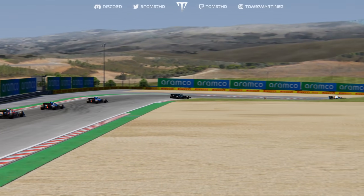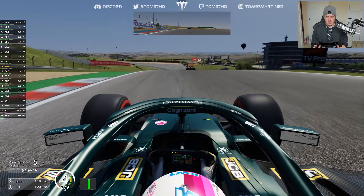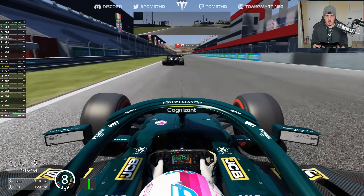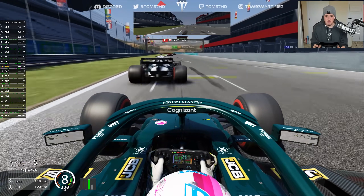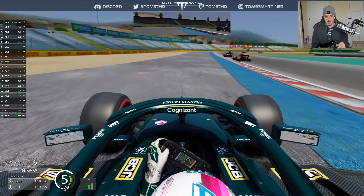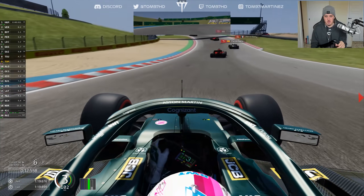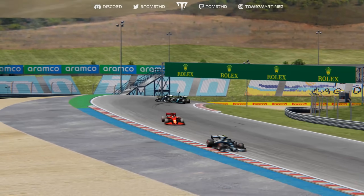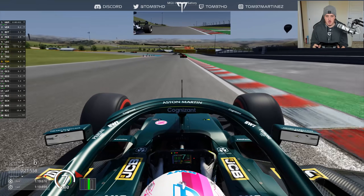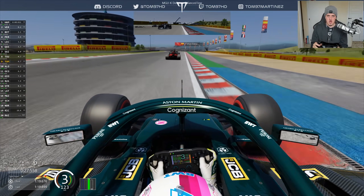Tsunoda up next in the AlphaTauri — let's see if we can get past the exciting young Japanese driver. A really strong end to the lap. Into turn one — a bit hot, completely out-braked myself, a carbon copy of the last lap with Alonso. Going to try to get it done a little bit earlier, up the inside of four, keeping the throttle pinned. Tsunoda hangs on, a bit of contact, but we do get the move done. Tsunoda goes back down the inside but doesn't quite go for it as we turn in — and that move is done.